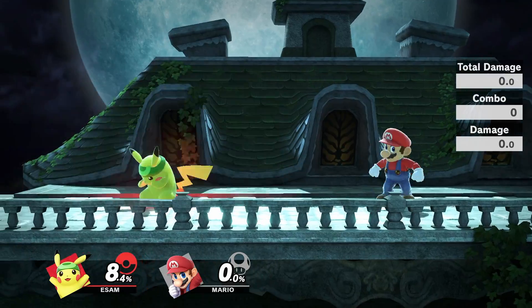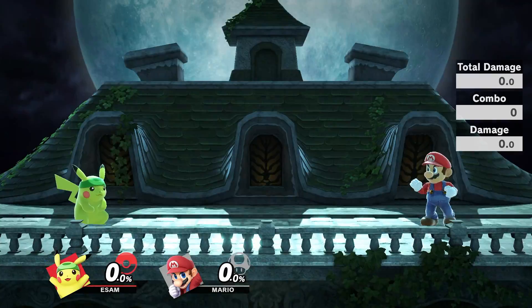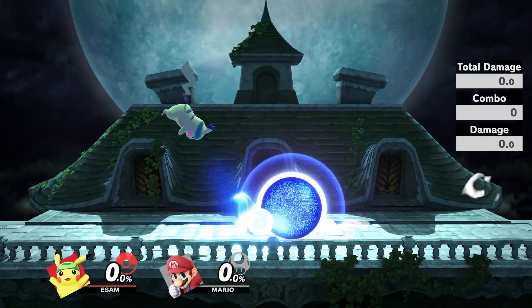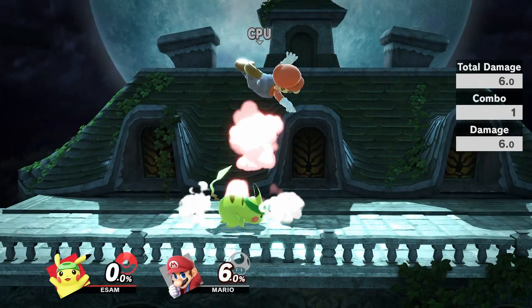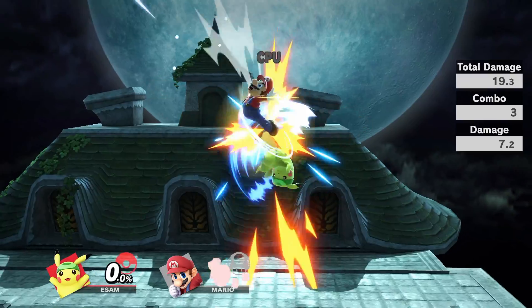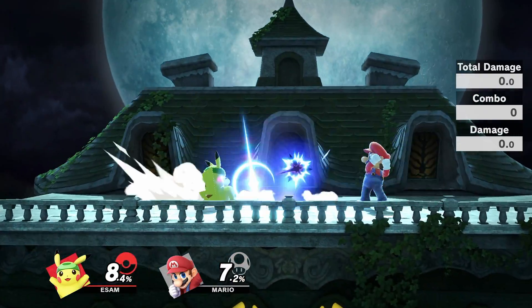Either way, throwing out defensive retreating fairs and nairs is still incredibly hard for most characters to deal with, unless they are going to hard commit forward. But if you shield their hard commit forward, or you dash backwards when they're going to hard commit, you're going to get a punish pretty much every time due to Pikachu's speed. Waiting for your opponent's response is really strong with Pika, either out of a Thunderjolt or a defensive forward air, just due to how fast his moves are, so you can always punish whatever your opponent wants to do, or outspace them and get a punish afterwards.